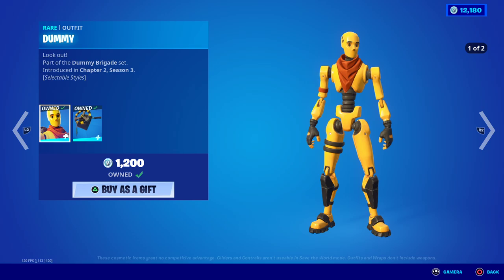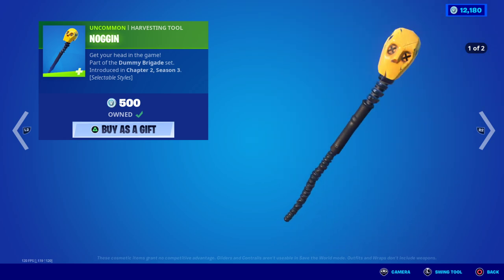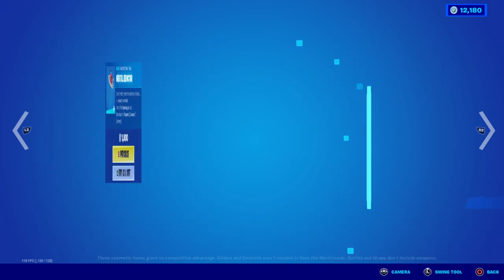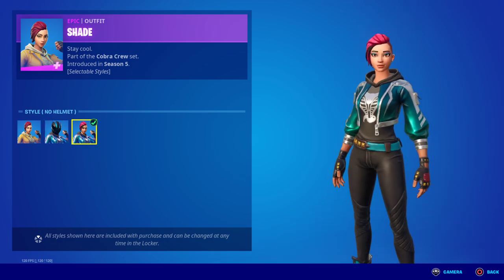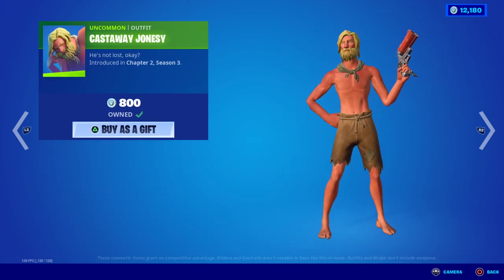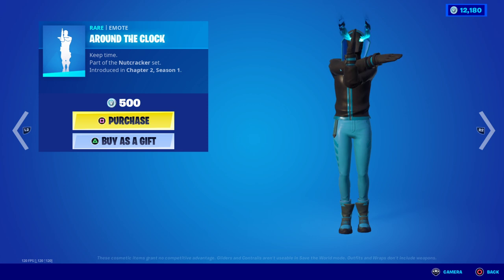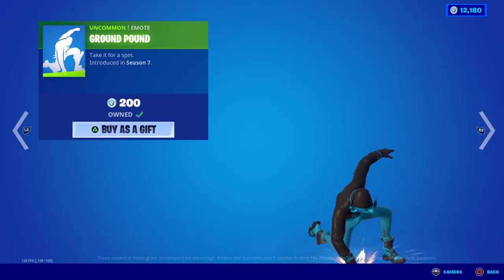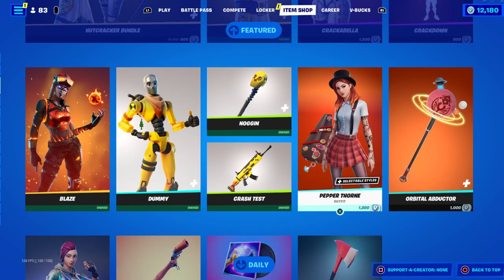We also have the Blaze skin with the Fire Starter back bling, the Dummy skin with its second carbon style and back bling, the Wrong Turn, the Noggin pickaxe with its second style, the Crash Test wrap, the Pepper Thorn skin with hat-off and glasses-off styles, the Orbital Dr pickaxe, the Shade skin with two styles, the Ballistic back bling, the Castaway Jonesy, the Best Buds music pack, the Around the Clock emote, and the Old Chopper pickaxe.